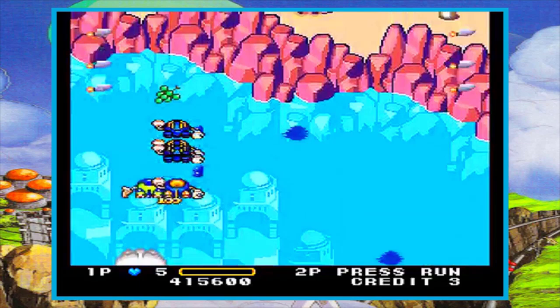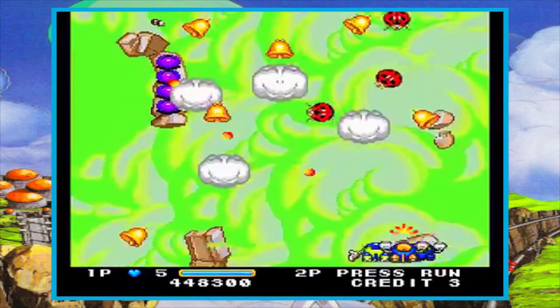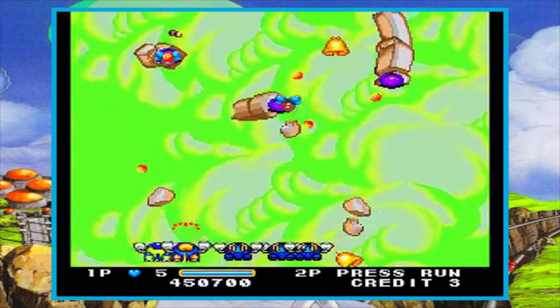I personally love the power-up system and the overall gameplay in this game and the entire series. This is a beautiful game with bright, colorful graphics, lots of pastel colors, smooth gameplay, and a fantastic poppy soundtrack that I like a lot. If you're in the market for a great shooter on the PC Engine that crosses over into cute-em-up territory, check out Detana Twinbee. It's awesome.